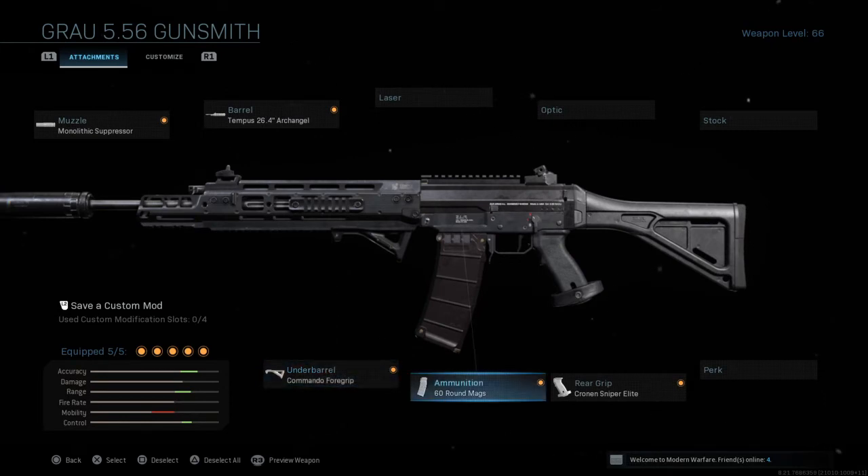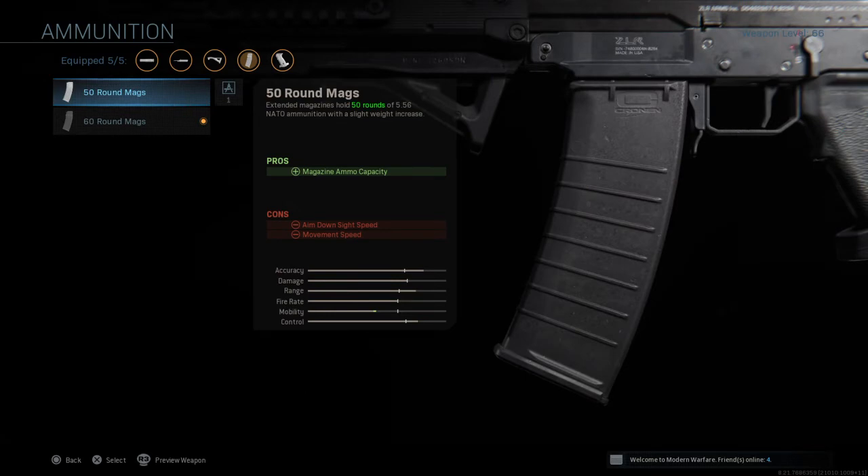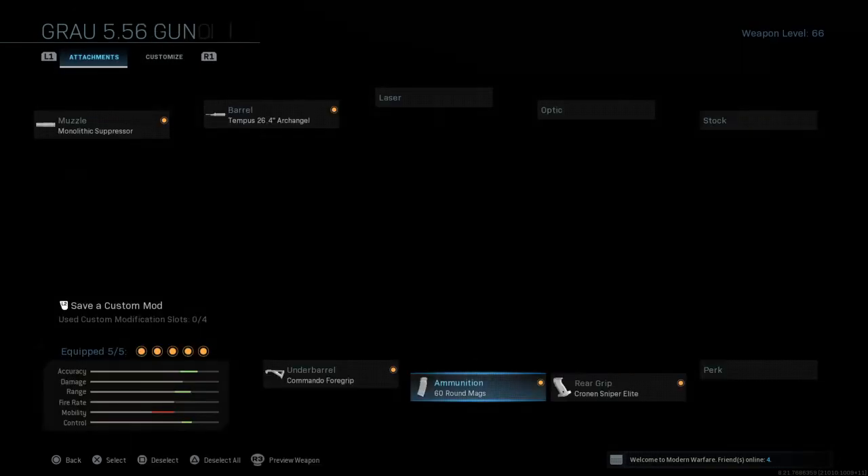You've got the Commando 4 grip for the underbarrel, and you've got the 60 round mags for ammunition. It's up to you — you could choose to go for the 50 round mags which just makes you slightly faster compared to the 60 round, but I usually go with 60.